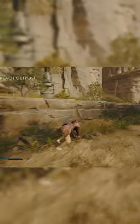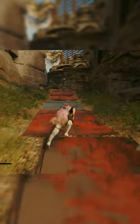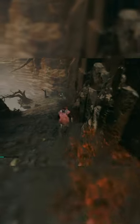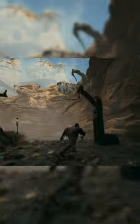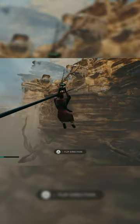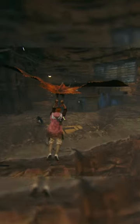When you spawn, just run straight to your right, then go up the hill. As you go up the hill, bank a right, then cross the zipline. As soon as you get across the zipline, there's gonna be a bird to your left — take the bird and go straight.